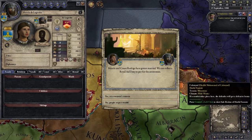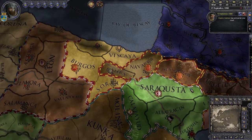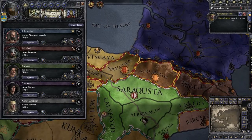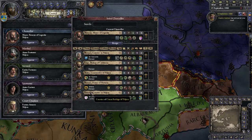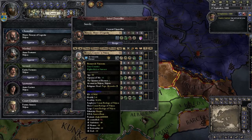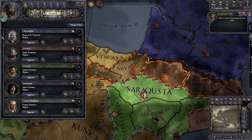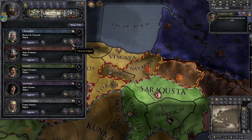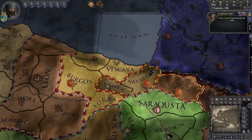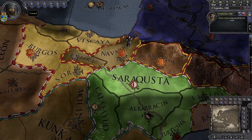People respect wealth, so we'll get a little bit of prestige there. Bernard is actually probably better for another role. And we will now fabricate claims on Navarra — hopefully that'll work. Next thing we have to do is go into the council and tell the marshal to start building up some troops. That's going to be good.